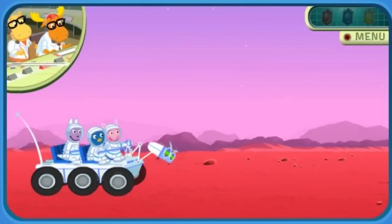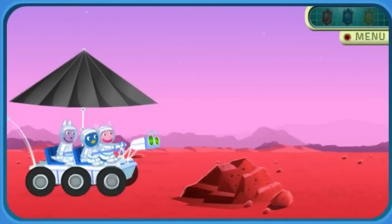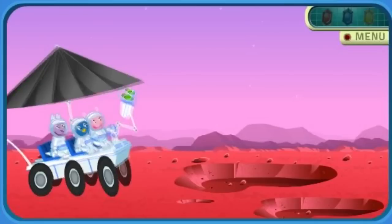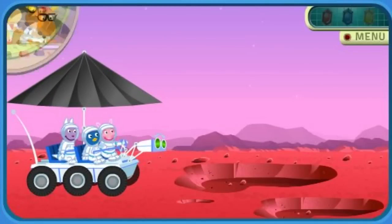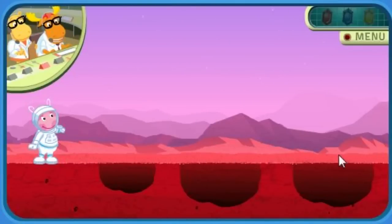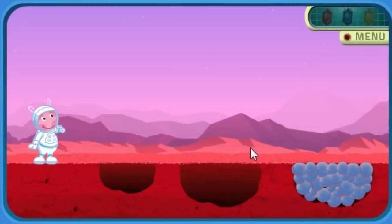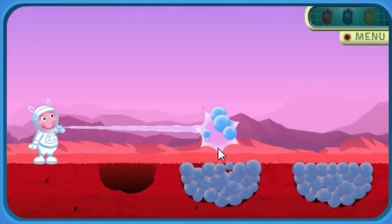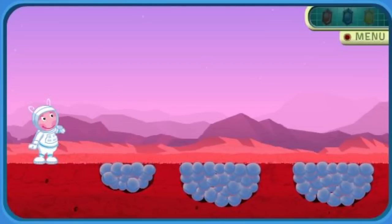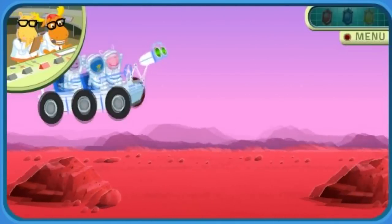Keep going — there's a crystal nearby! Yippee! Oh no! Yahoo! Uh-oh, we're blocked! Commander Uniqua, your instructions are: fill out these holes with your Moleculotron. Mission accomplished! Good job! Now Rover can pass through. Keep going — there's a crystal nearby!